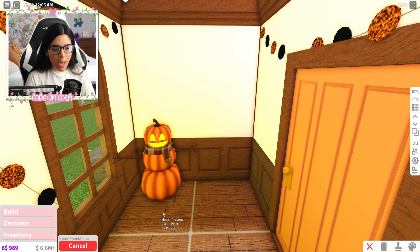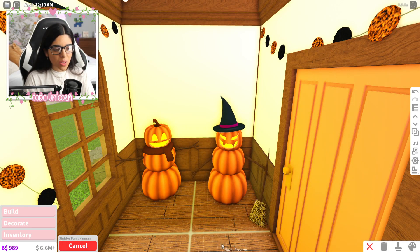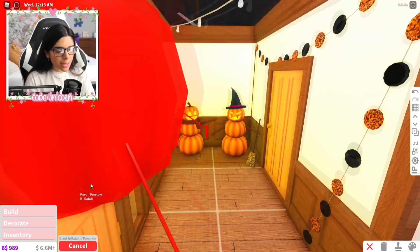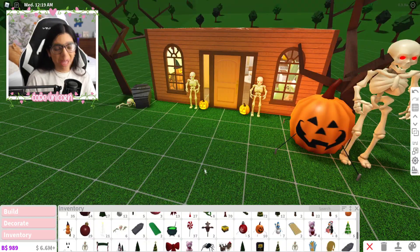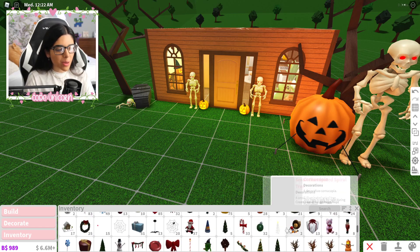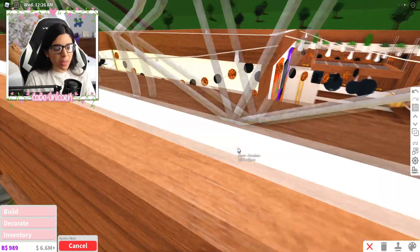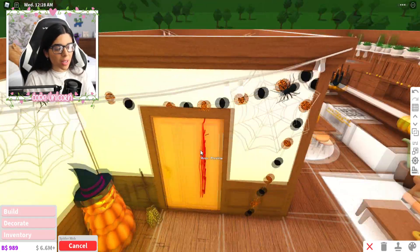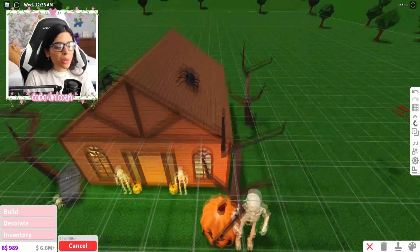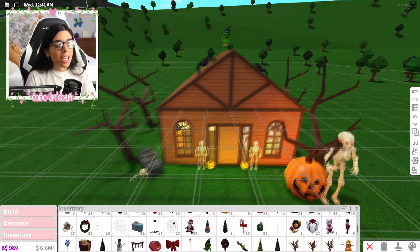This corner needs something — maybe this happy pumpkin and a sinister pumpkin too, and something in the middle. Let's also go ahead and add some cobwebs with spiders: one there, one in this corner. And of course we have to add some ghost witches to the roof — yes, that's perfect!